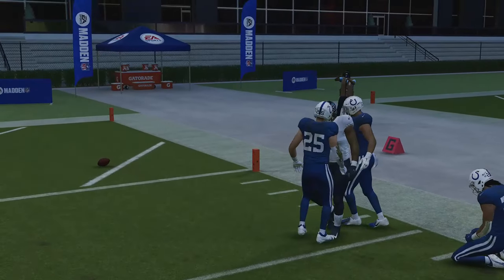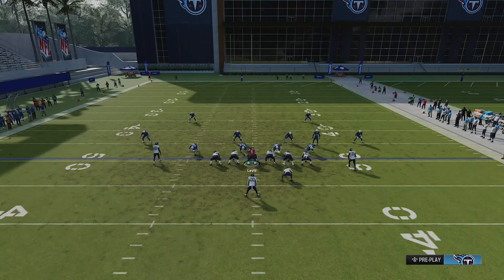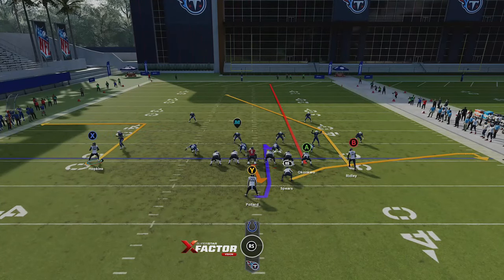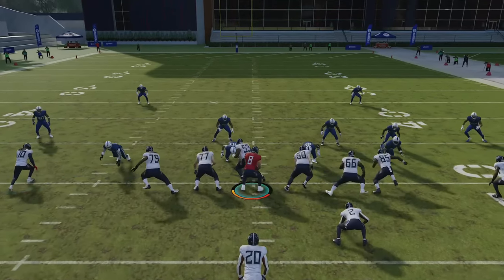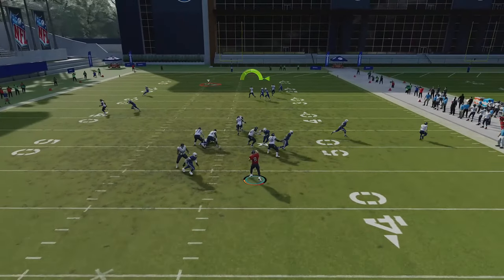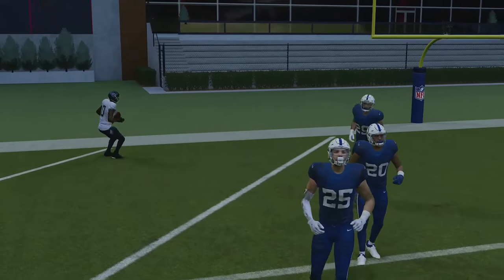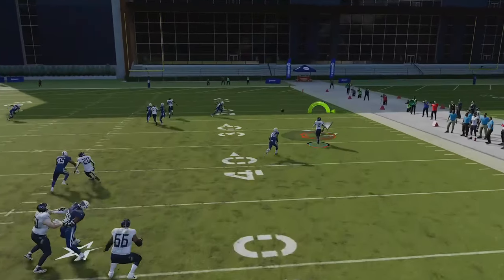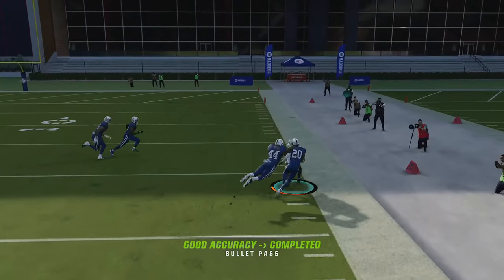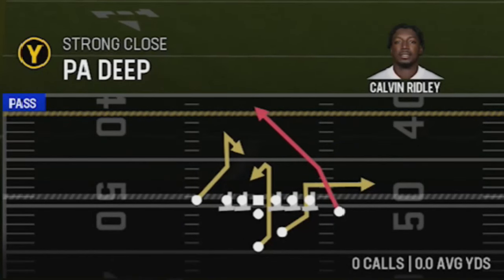PA Scissors against Cover Two Man: same setup as Cover Two Zone — 10-yard out on X, streak the A receiver. Motioning this guy across works best but isn't strictly necessary. You can also add the fullback on a wheel route and he'll typically get open as well. The defender in coverage gets ping-ponged by his own defensive players, making this a one-play touchdown against just about every defense in the game.